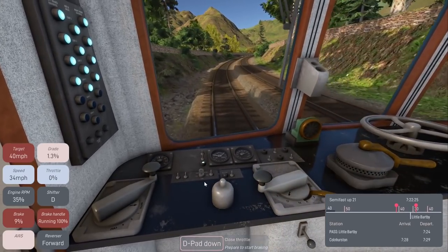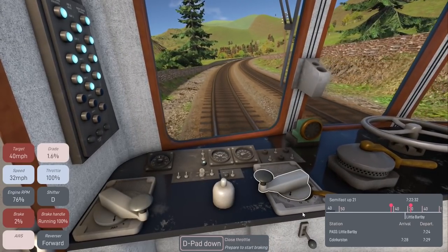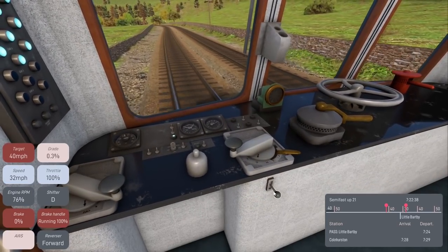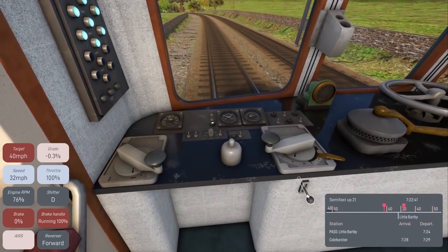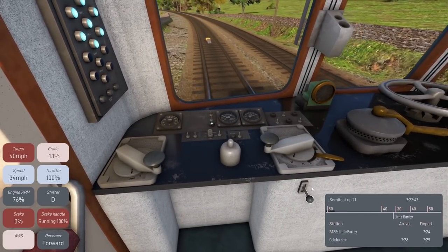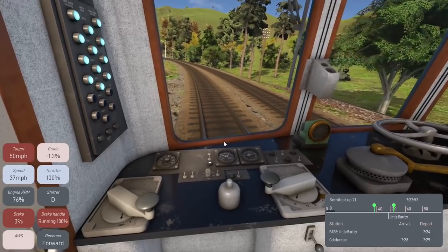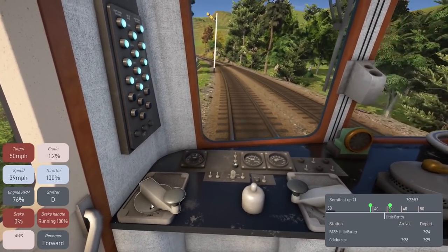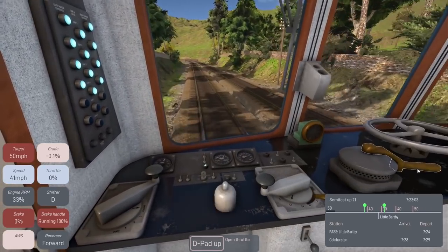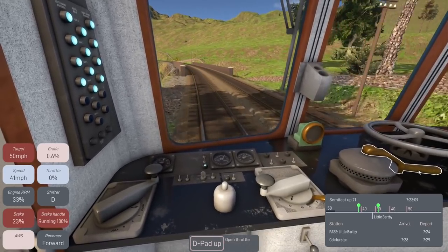Let's give it a little throttle and coast. We're dropping speed pretty quickly — I'll kick it to full. We do have a 50 mph speed limit coming up so we might as well hit that. The bell is going off and I think it's because of the speed drop coming up — the AI definitely hit the brakes here.